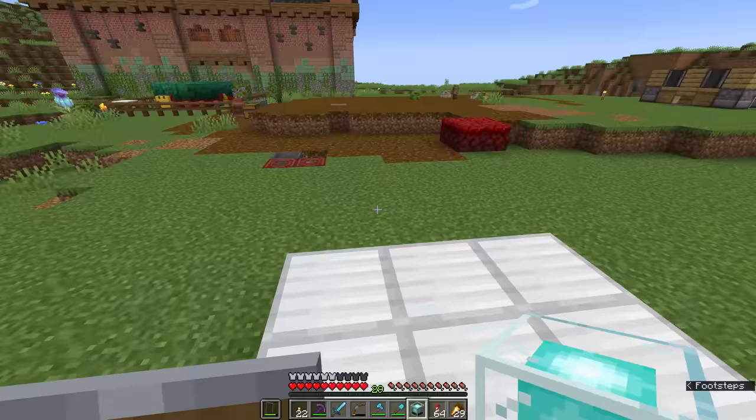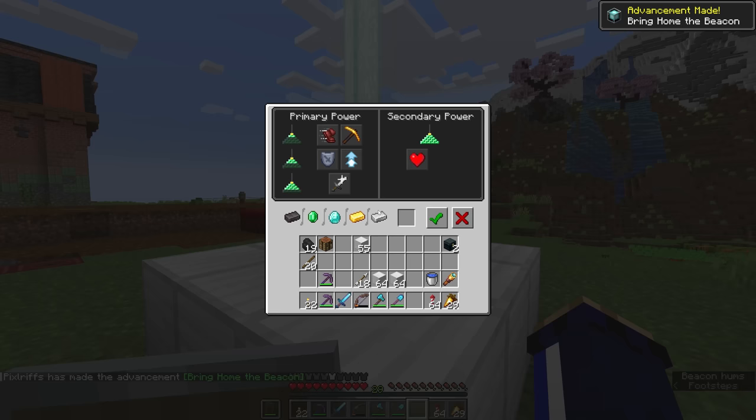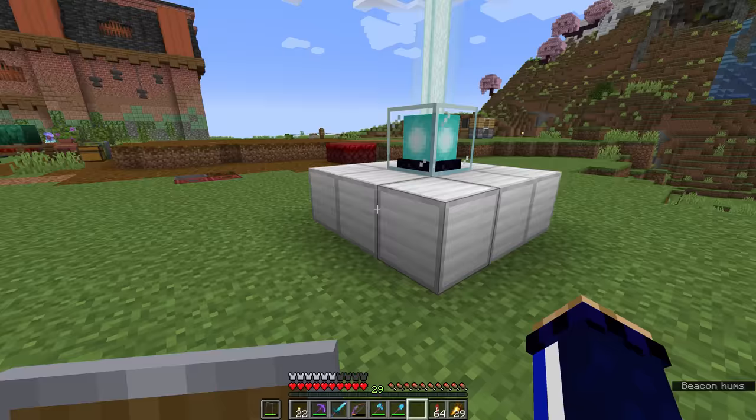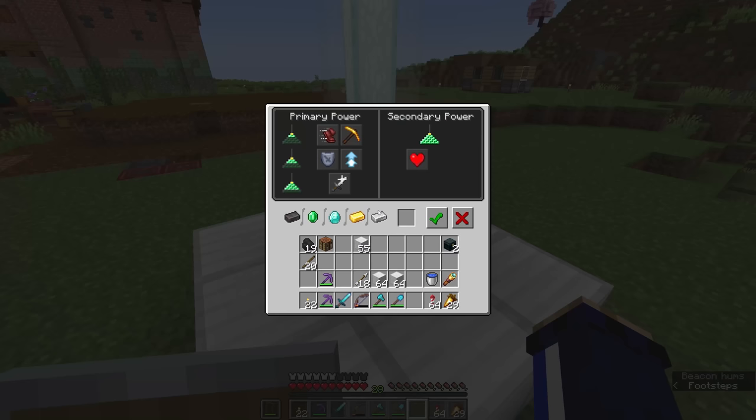You'll now see that we get an advancement for activating the beacon for the first time. If we right-click on the interface, you'll notice the beacon highlights a set of powers that we can have for each tier that we build of the pyramid supporting the beacon block. In this case, we have only built one tier with a 3x3 of blocks — just 9 iron blocks here will get us either a boost of speed or a boost to haste, which is actually a mining speed increase. We need to activate the beacon to take advantage of this effect, so we need to feed it an iron ingot, a gold ingot, a diamond, an emerald, or a netherite ingot.